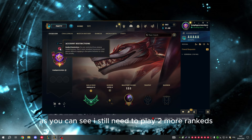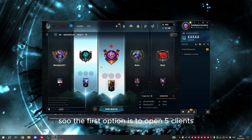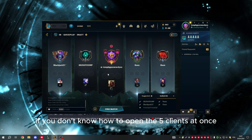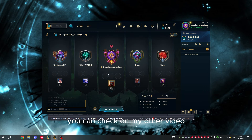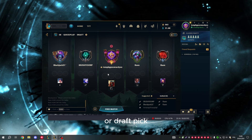As you can see, you need two more ranked games. The first option is to open 5 clients. If you don't know how to open 5 clients at once, you can check my other video about it. Once you open 5 clients, you invite yourself and you can either go Quickplay or Draft Pick.